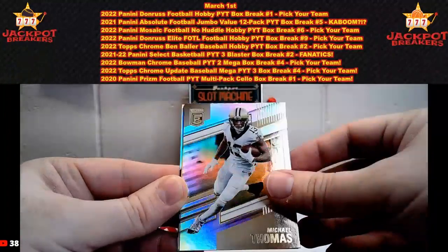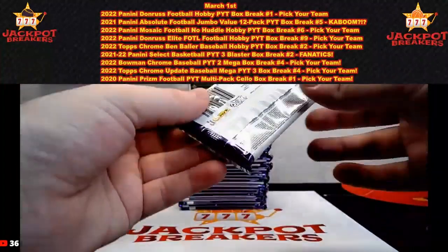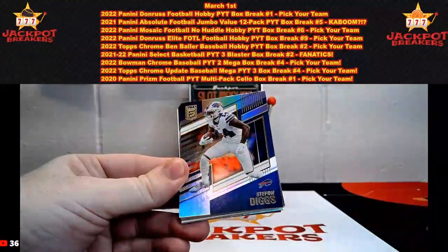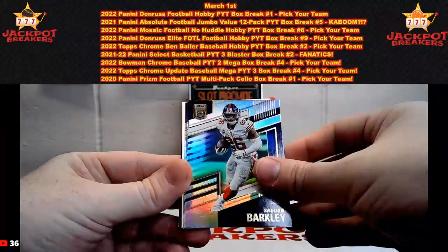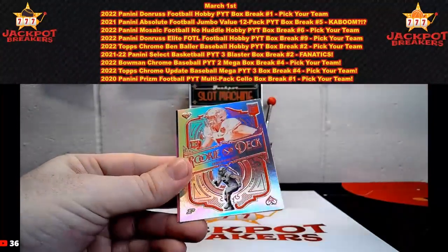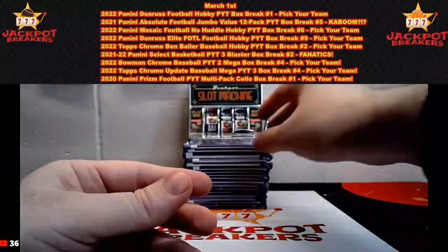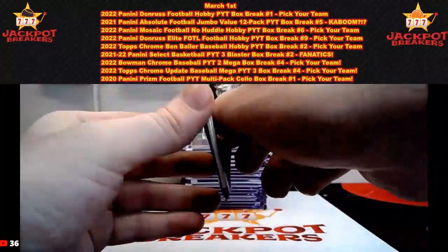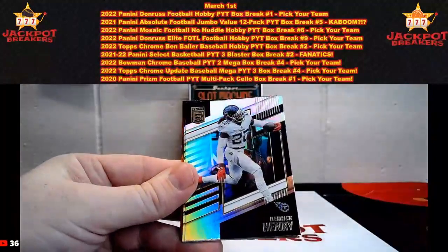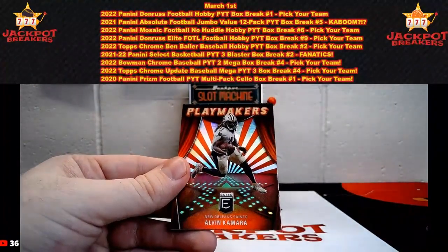Here's our first couple of packs: Trevor Lawrence, Michael Thomas, Kyler Murray, Travis Kelsey, Deebo Samuel on the High Life. Next pack: Stefan Diggs, Saquon Barkley, DJ Moore, George Kittle, and a filler — rookie on deck George Karifalatis, that'll go to Kansas City. Hit reporter card. Next pack: Aaron Rodgers, Derrick Henry, Jameis Winston, Micah Parsons, and a Playmakers of Alvin Kamara.